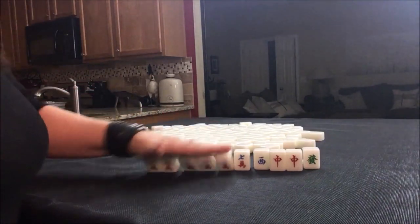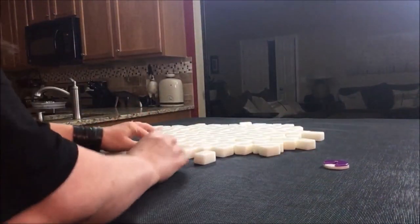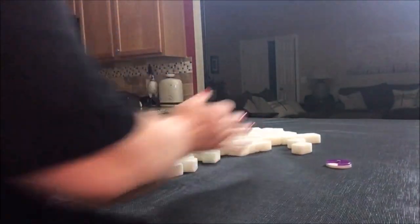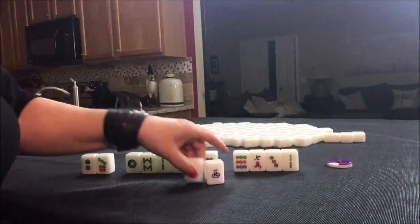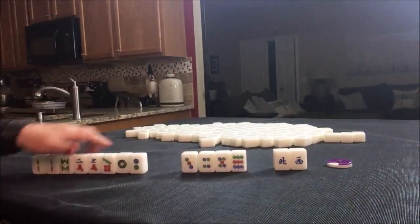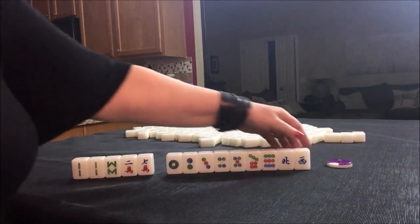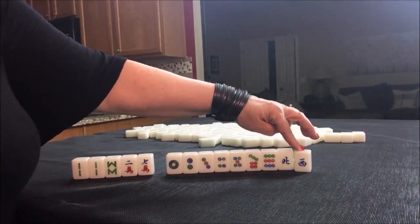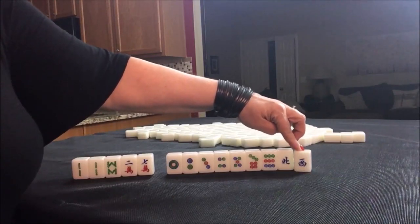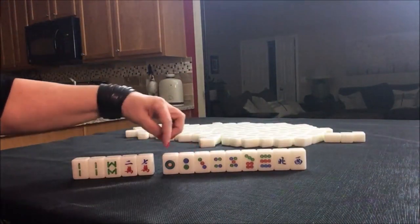Okay, we're going to go on to the next one. West round. Half-flesh. We have the west round wind of the round right there — we need to pair up, and we could get score for that. I would hold it and try for a half-flesh.